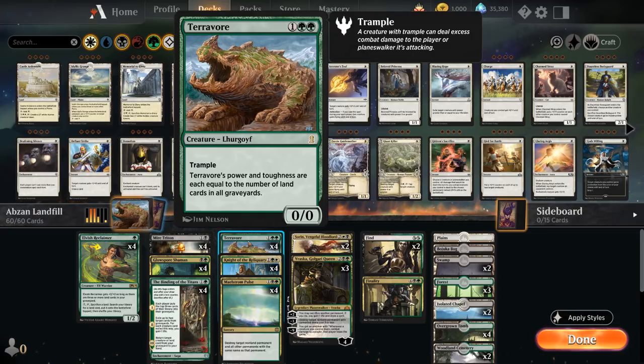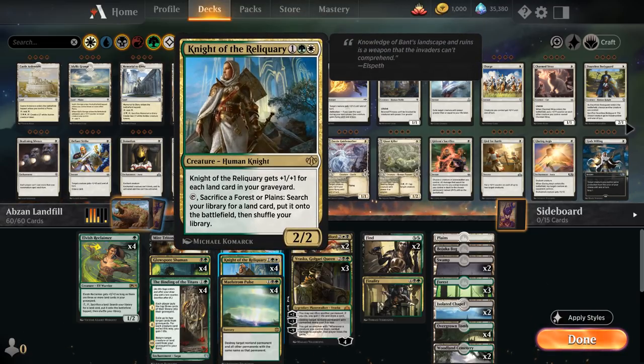Terravor is the main one — a 3-mana 0/0 with Trample whose power and toughness are each equal to the number of land cards in all graveyards, which can get out of hand pretty quickly. Then we've got Knight of the Reliquary as a 3-mana 2/2 human knight that gets +1/+1 for each land card in your graveyard. You can tap the knight and sacrifice a forest or plains to search your library for any land card and put it on the battlefield, and it can even be used to ramp if you float mana before sacrificing the land.